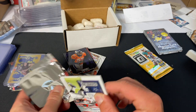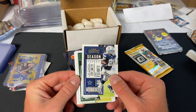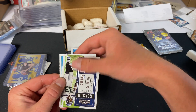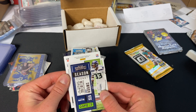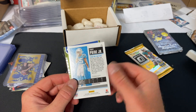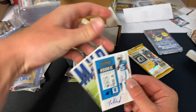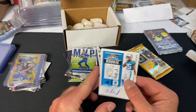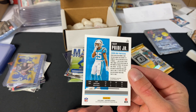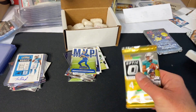Now let's get into the 2020 Contenders hobby pack — looking for Burrow, Herbert, Hurts, anyone like that. We have Zeke, Sammy D, DJ Moore, Jamal Adams, an upside-down card, and Troy Pride Jr. for the Panthers auto rookie card — pretty cool. Troy Pride Jr. is a defensive player, so not worth much, but still cool.